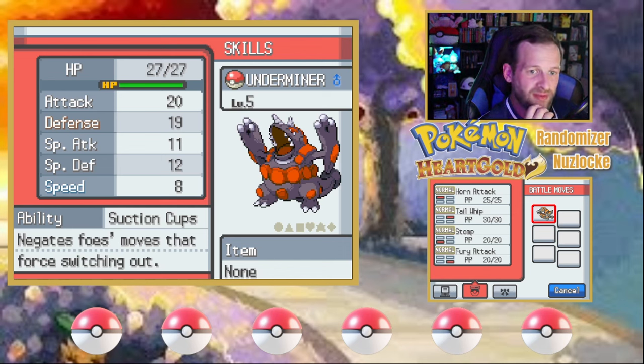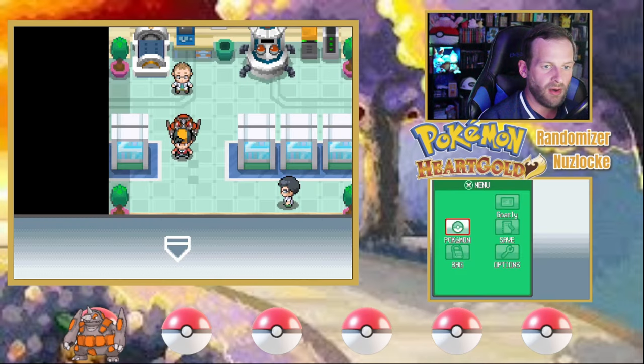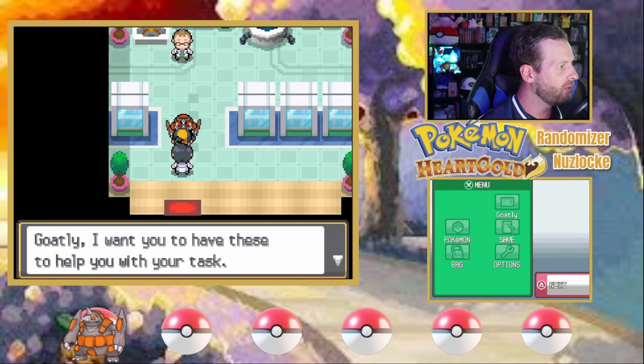It's got a better defense nature, which is okay since Rhyperior already has great defense, but its speed got lowered — not ideal. It knows Horn Attack, Tail Whip, Stomp, and Fury Attack. At least it's strong enough to take some hits. That's not a terrible Pokemon. Alright, let's head out on our Pokemon journey.